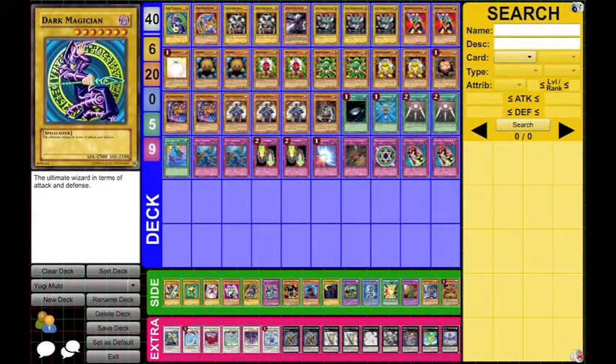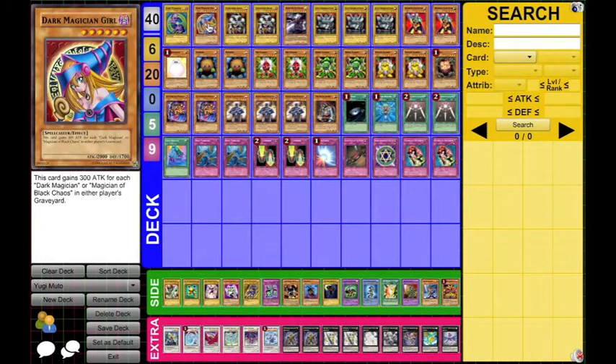Obviously we start off with the one Dark Magician. It's really an awful card, but we have to play Dark Magician if we run a Yu-Gi deck. Same thing goes for your Dark Magician Girl. She's really, really bad actually, but we have to play her if it's going to be a Yu-Gi deck.